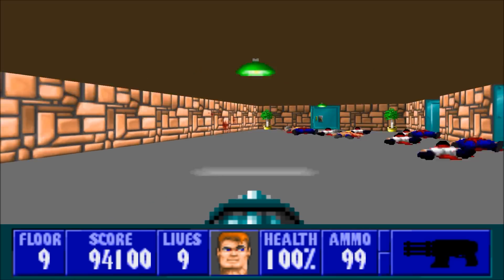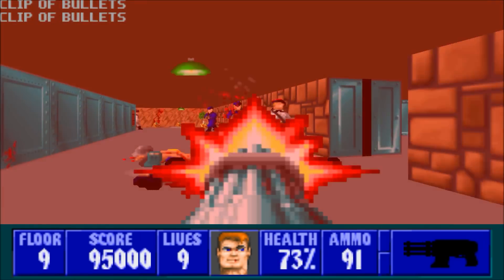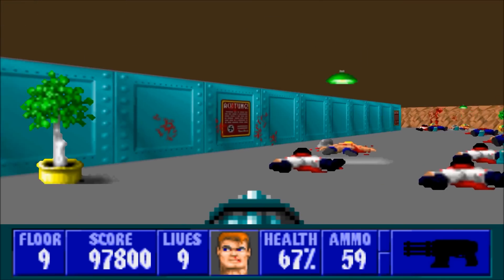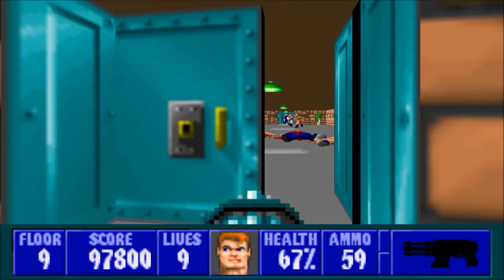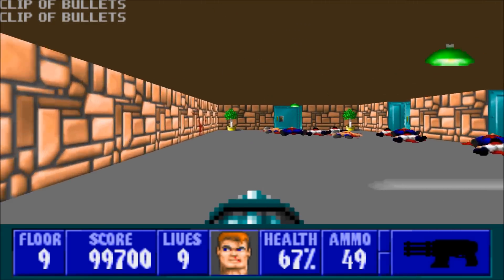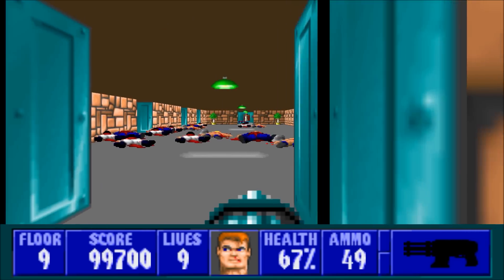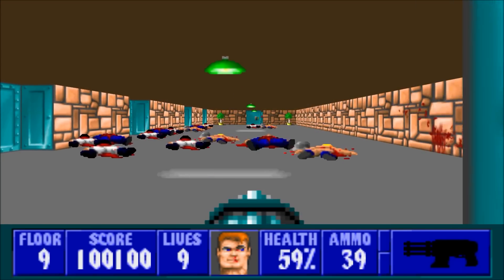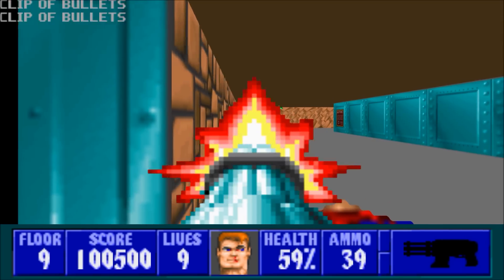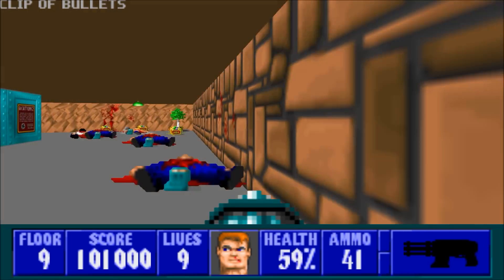We can either take the door on the left or the right — doesn't matter. I'm just going to go through the one on the right. Go on in and get rid of everybody. Now, a lot of guys are going to come for you from that direction, but you're also going to want to watch out because guys will come in through this door too, and they are not going to hold back. What I'm going to do instead is just go all the way around.